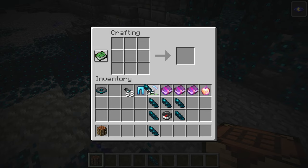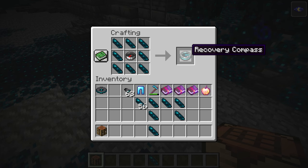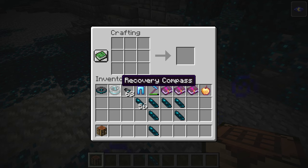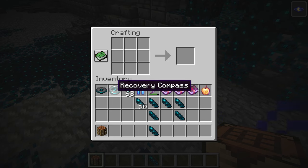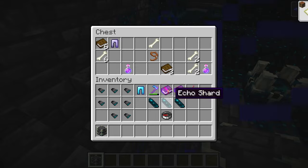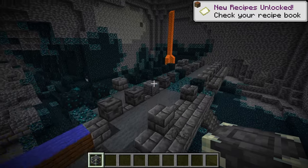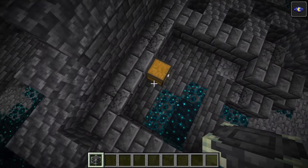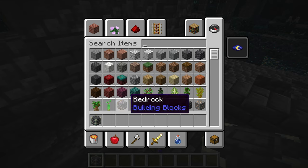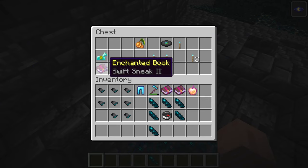They're also going to have echo shards hidden in these deep dark chests. Once you have eight echo shards and put them around a compass in a crafting table, you'll be able to get an echo compass which will lead you back to the last place you died. This is completely useless for hardcore players, so it really only appeals to survival players, but it is still a pretty cool item to find. You'll also find some standard loot in those chests such as string and pieces of coal as well.